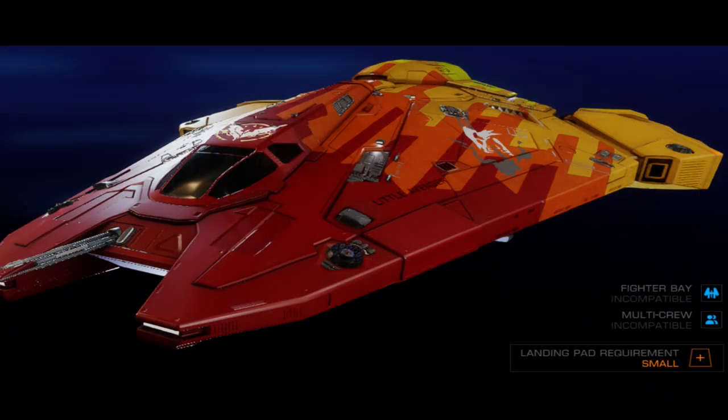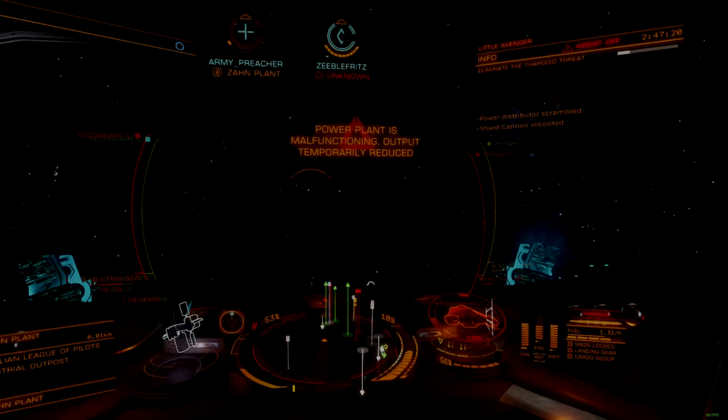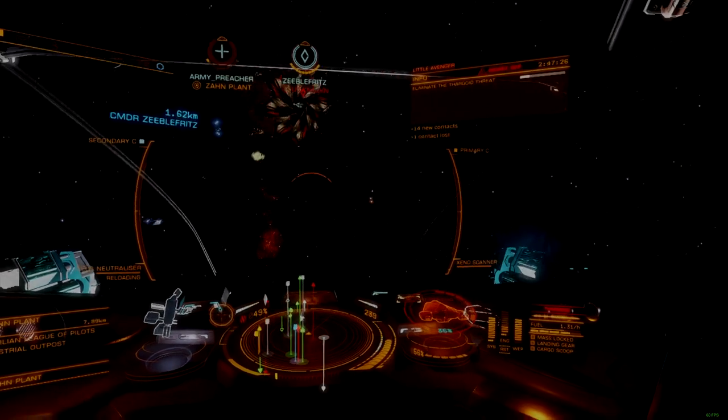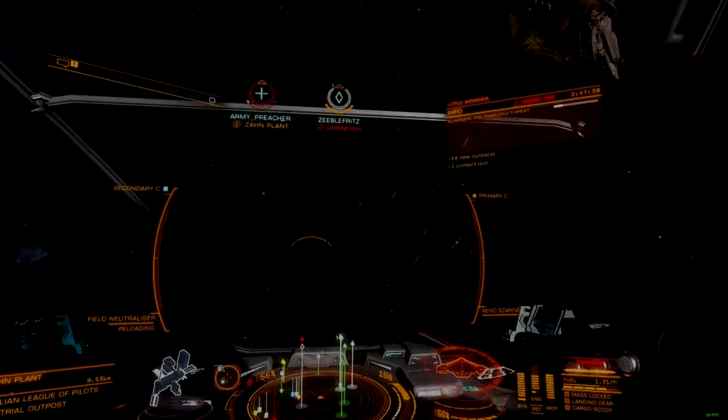Starting on the bottom end of the budget scale we have the trusty Viper 3. This is what I consider to be the entry point for building ships to kill Thargoids. While it's possible to outfit something as small as a Sidewinder for the task, using anything smaller than a Viper involves sacrifices that put a lot of emphasis on skill with little room for mistakes.